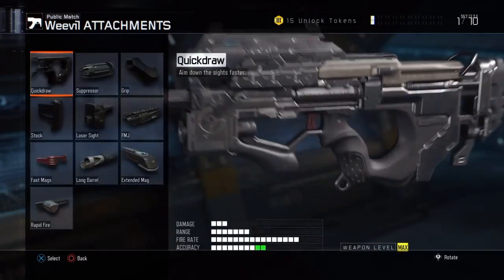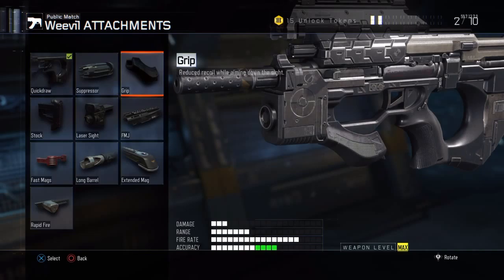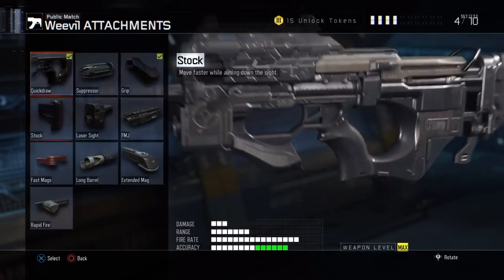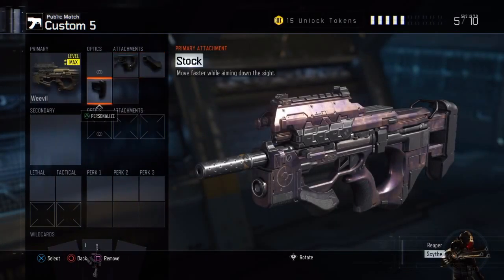You don't want any optic — the attachment you want is always a Quick Draw so you can aim in fast, which obviously helps you win one-on-one gunfights faster and get more nukes and stuff. And then you want Grip — grips are definite if you're going for long shots, like the Standoff long shot.